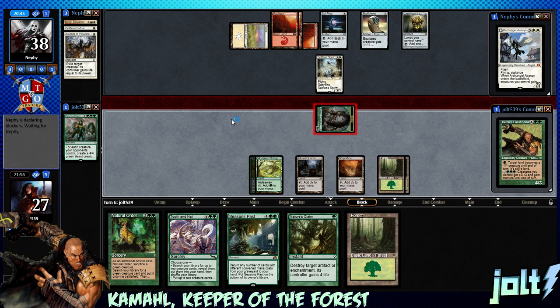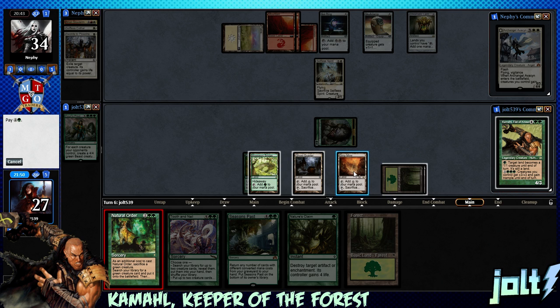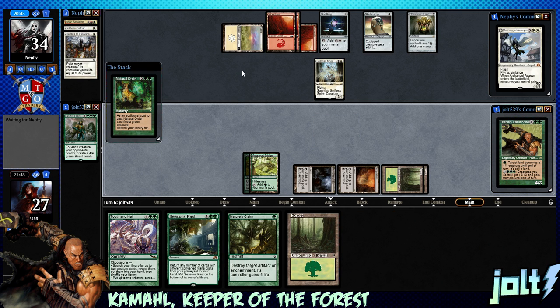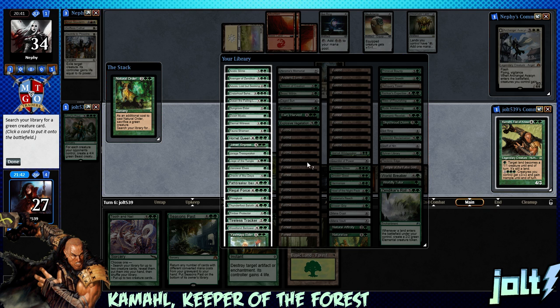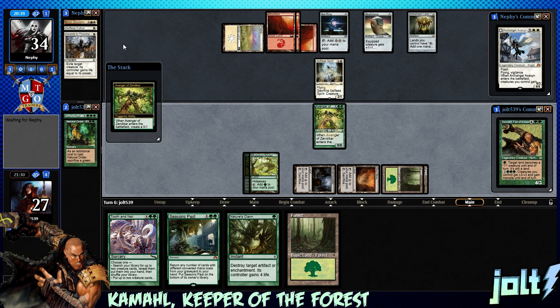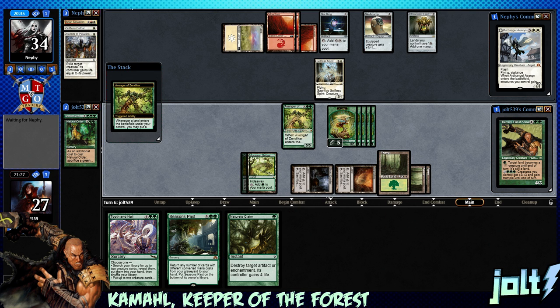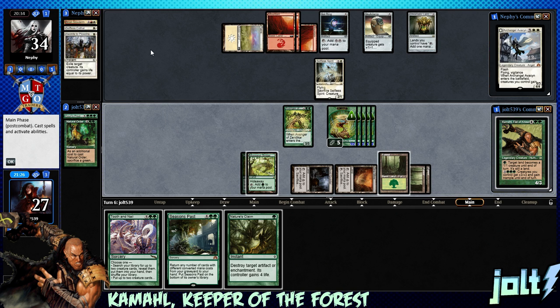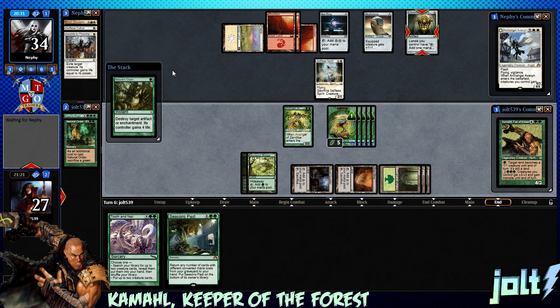Coming in hot for 4 — drop down to 34 if no blocks. Let's go Natural Order on the beast token. Sacrifice the beast token and we're going to get Avenger of Zendikar down, ending up with 5 plant tokens. Let's double check — yeah, Avenger of Zendikar gives us the most. We still have Tooth and Nail to grab Crater Hoof too. We need that power for the bridge. Let's grab Avenger of Zendikar, get the plant tokens on the battlefield, get down the forest — put a plus one counter on all of them. Let's blast the Chromatic Lantern with Nature's Claim to cut them off on white mana so they can't recast Avacyn.